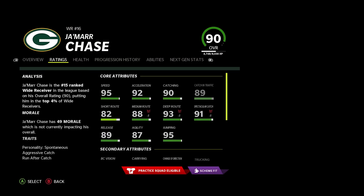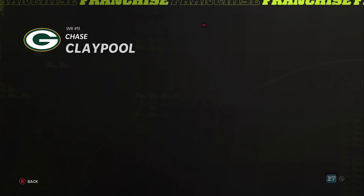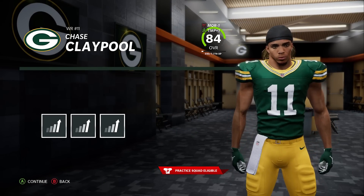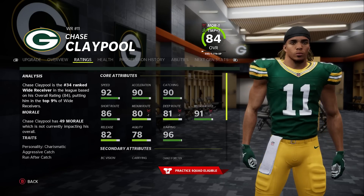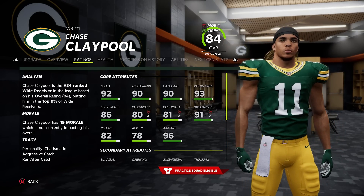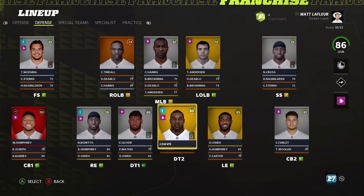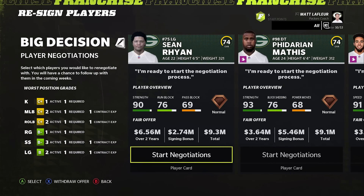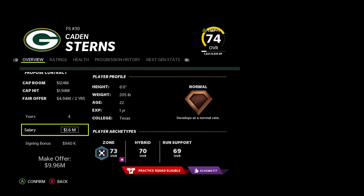Claypool is obviously a great number two for us — we're going to try to get that route running up as much as possible. He's getting there — short route, medium route, deep route need to go but that's what the AI loves to upgrade so we'll be fine. Defensively nothing too crazy, nothing different. In negotiations it's all backups still, thankfully. Kaden Sterns is one of those long-term type of deals — five years, 14 million. Anthony Schwartz probably not someone we need.